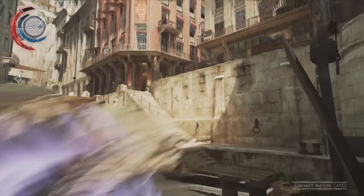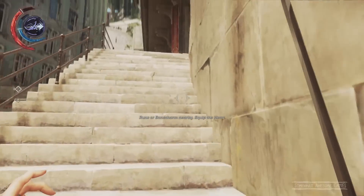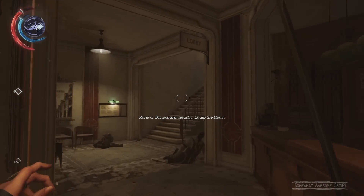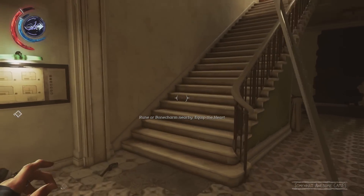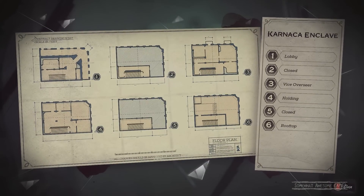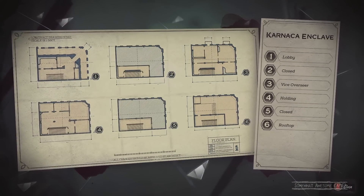We're going to head over to where those people were rushing and enter this building here — the Overseer's Office — and start grabbing some papers. Here it is: the Kanaka Enclave.